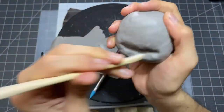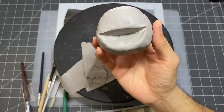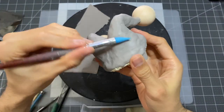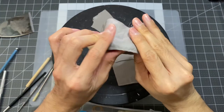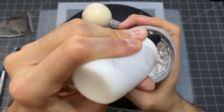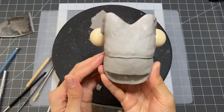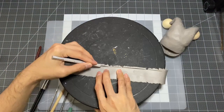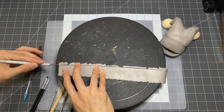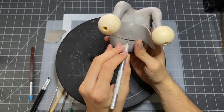Now to cover this whole thing with clay and really start defining his head shape. I'm going to quickly carve out a mouth over here. Moving on to his hat, repeating the same process as before. With the help of some clay adhesive, I can now bond both pieces together. Adding on that big trim along the bottom of his hat.